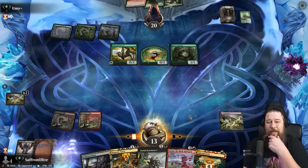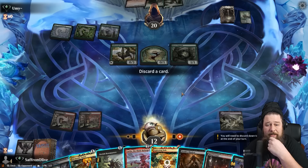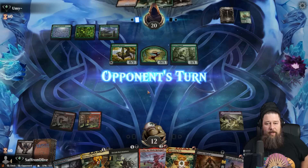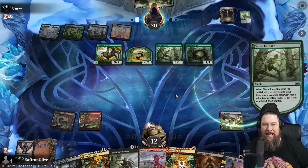Let's draw some Necro cards. There's a Death Shadow and a Fling — actually pretty good draws. We'll discard the Shock. Opponent has Castle Garenbrig so they're technically a land away. Fierce Empath — opponent is going to have all the bombs in hand but needs one more mana to get to them. Let's hope our opponent does not draw another land.